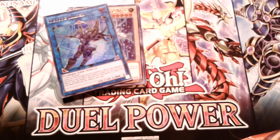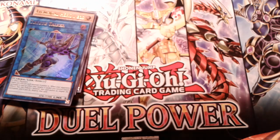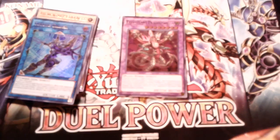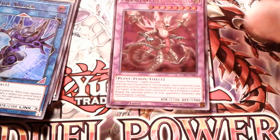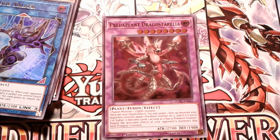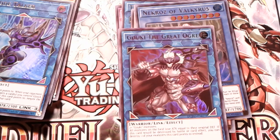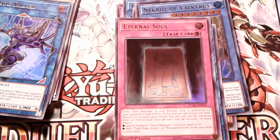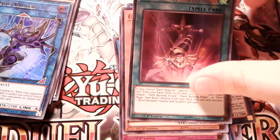Now the moment you've been waiting for — the cards. I know there are gonna be people saying 'you probably staged this' — I could have, but I didn't. First we got the Predator Plant monster, Trickstar Angel, Heretic Tefnut, Necross of Valkyries, the Great Ogre, Eternal Soul, Odd Eyes Advanced Dragon, and Bond Between Teacher and Student.